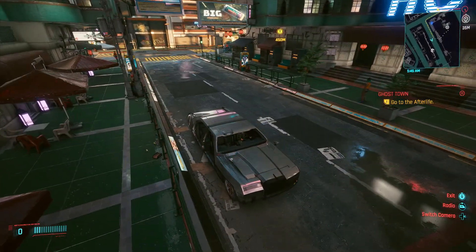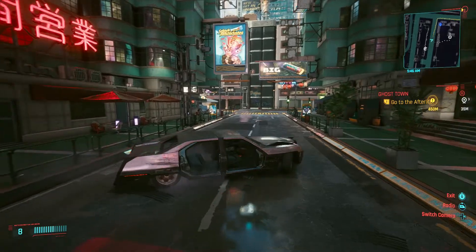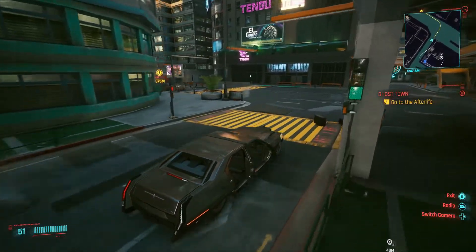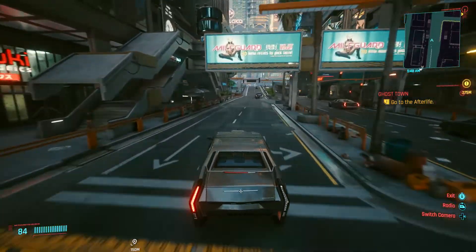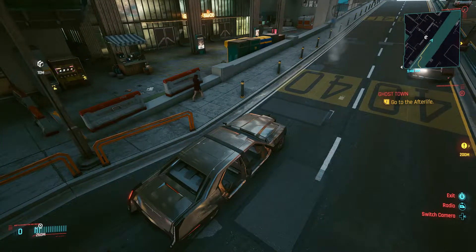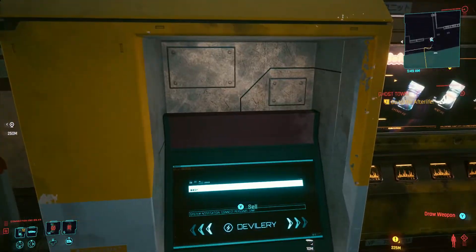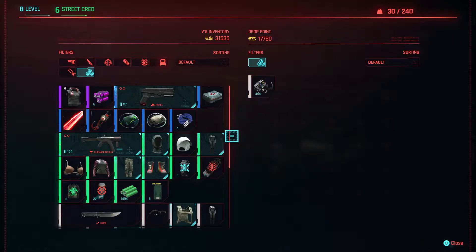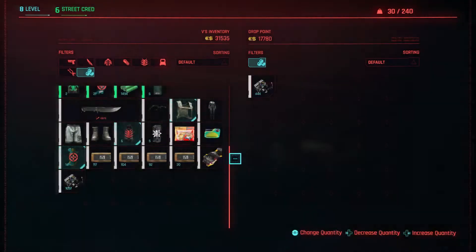I'm going to go to another drop box nearby. That's all you have to do — just sell. Drop boxes are usually located throughout the whole city; you won't go more than a block without finding two or three of them. Go over to sell, max it out, and boom — there you go. I already depleted the machines in this neighborhood from doing this earlier.